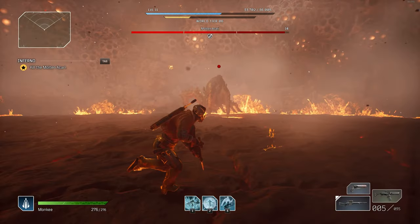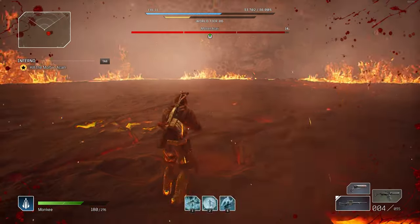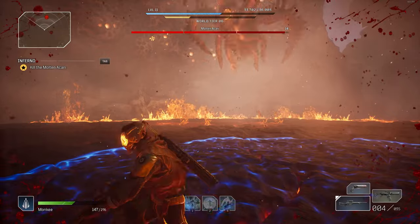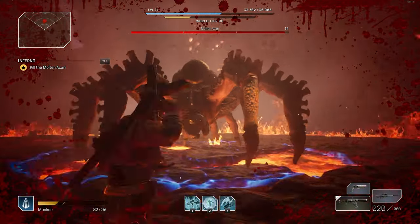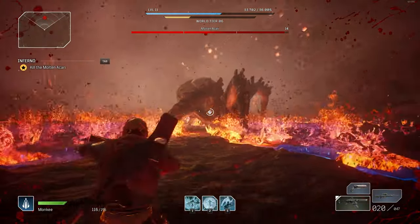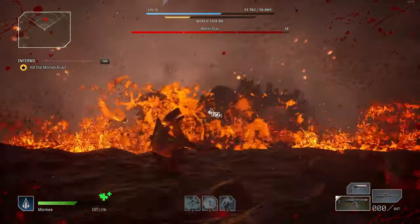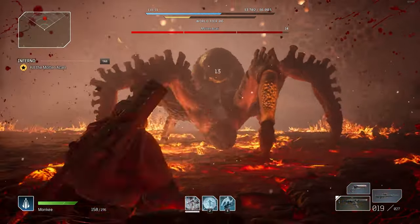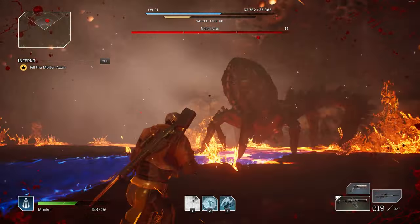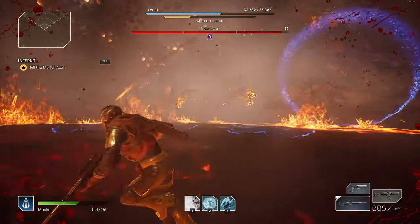Now let's shift to the actual fight. There are three phases, indicated by the spider's health bars, each with a different version of the spider and different attacks. In the first phase, you're mainly at close range, avoiding the jump and slam attack which has a huge radius — always roll out immediately. Following up with quick shots to the abdomen is key, as that's where the weak points are and the damage difference is significant.